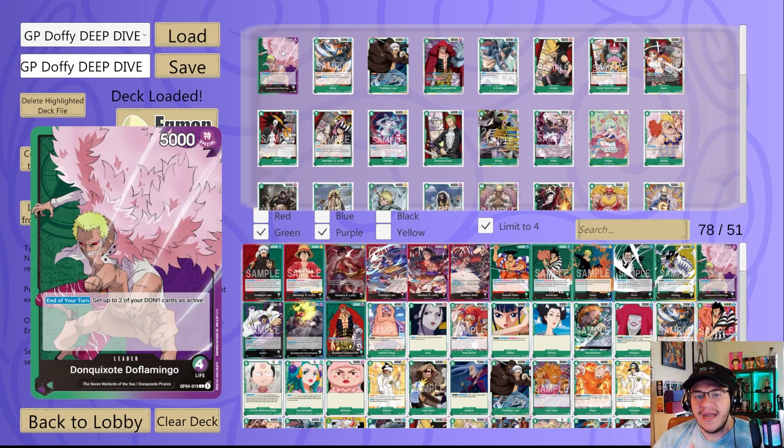Next we got the vanilla Zoro — four-cost, 6K. You could play this off of Luffy and it's just a nice beater to apply extra pressure. Next we got Creek — six-cost, 7K. On play, trash a card, KO up to two of your opponent's rested characters with cost four or less. If you play this after you've used Doflamingo to rest two of their four or lesses, you are going crazy — you're winning that game. DON times one, he gains double attack. This card is phenomenal, the blowout card.